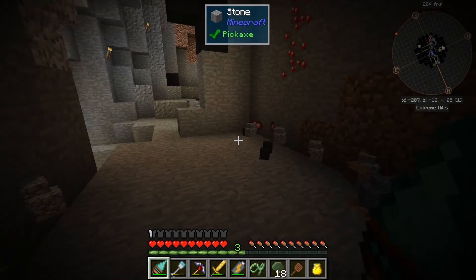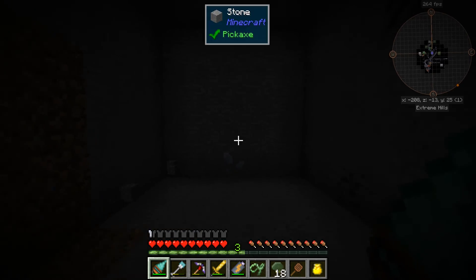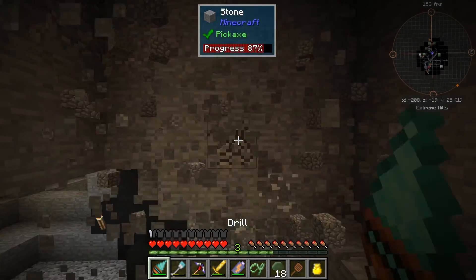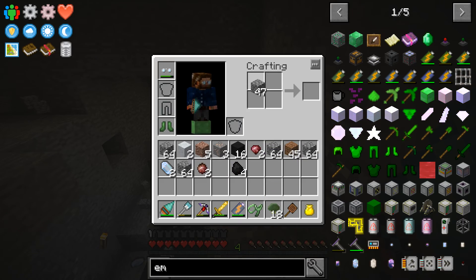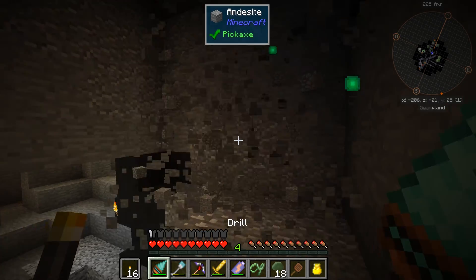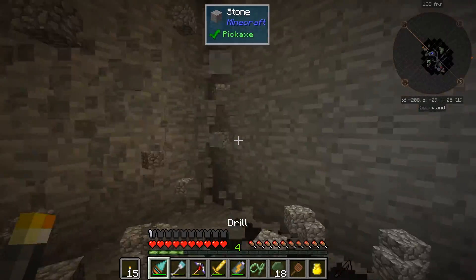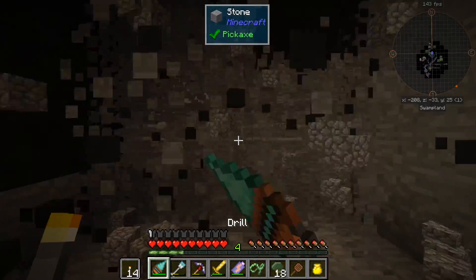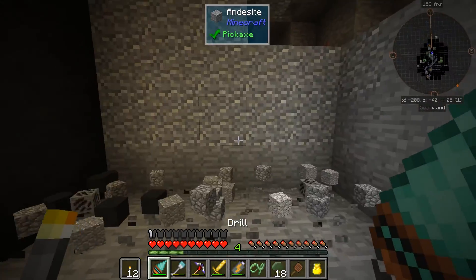I'm sure we'll come across some coal, hopefully, otherwise it's gonna be a pain without torches. Have we gotten any coal? We didn't get any coal - oh man. Well it looks like our power is lasting quite a while. There's some coal! Let's take our coal and we'll just make a few of these. That'll work, 16 for now. We're gonna do some serious mining here - we're just tearing through.